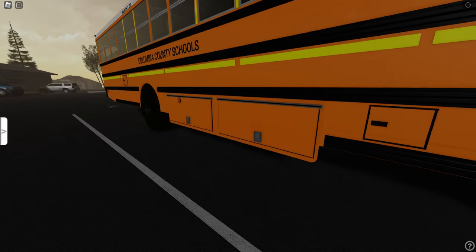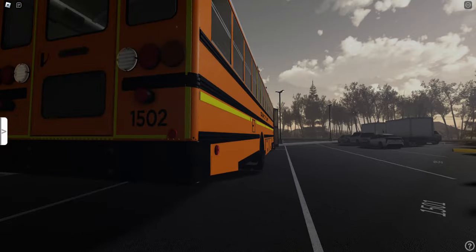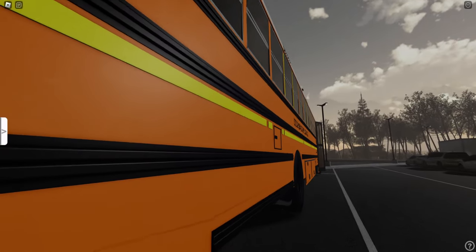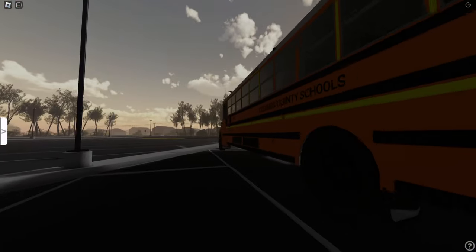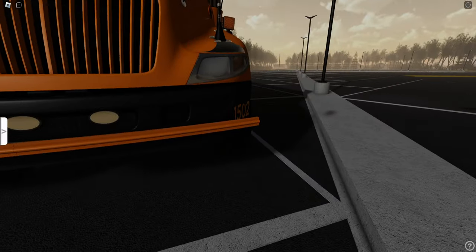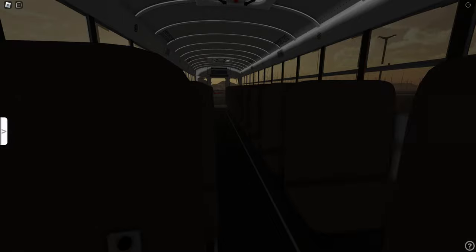I just absolutely love the look of these buses. Some of the detail on them, like the storage units, the rub rails look real nice — or not the rub rails, the reflection tape. What's the real name for that? But we are driving 1502 today, and they only have, to my knowledge, CEs in this game.